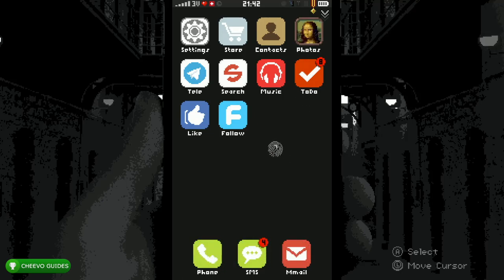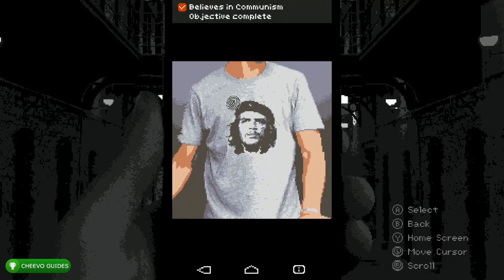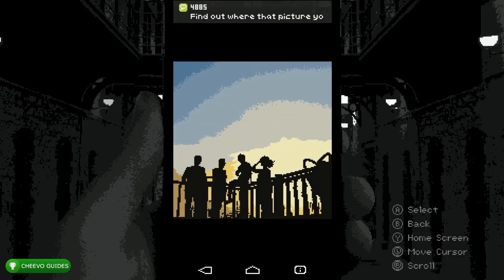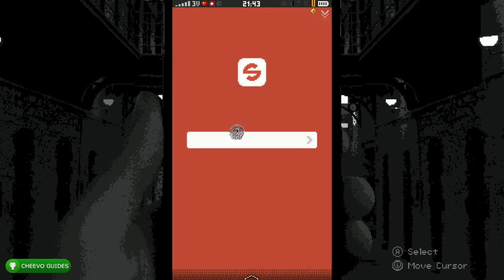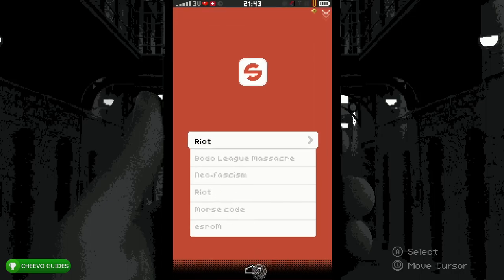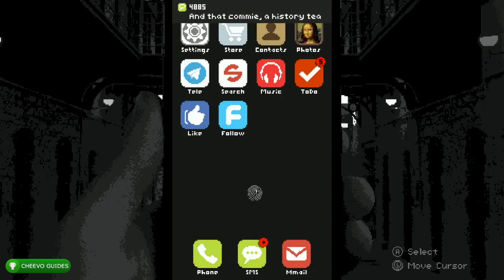Go back to Photos, Camera Roll, and select the picture with the t-shirt. Click the t-shirt — that's our next piece of evidence, and you'll get a green checkmark. Exit the camera roll, go back to the home screen, and press the Search app. Type in 'riot' — that's going to give you another green checkmark, another piece of evidence. After that, click the Email app on the lower right-hand corner — it won't let you start it, but that's our next piece of evidence. Then click the Tell app with the paper airplane; it also won't let you use it, but clicking each one counts as a piece of evidence.